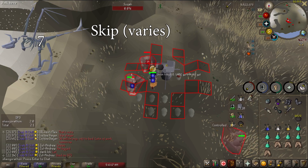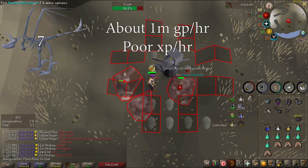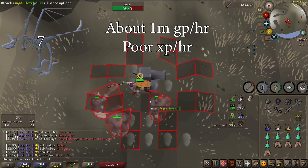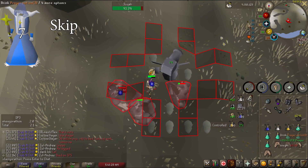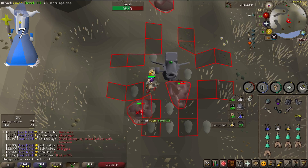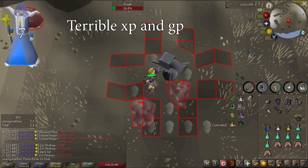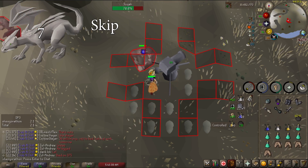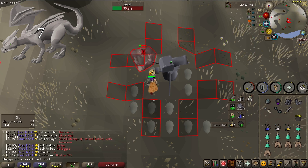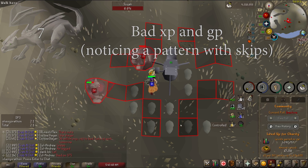Skeletal Wyverns are a skip for me, but with a dragon hunter crossbow they are decent money. They can easily be safe-spotted and provide over 1m GP an hour, but provide terrible Slayer XP an hour. Spiritual Creatures are another skip — they can only be fought in the God Wars Dungeons, and are awful Slayer XP and terrible GP an hour, as the dragon boots drop is pretty rare. Steel Dragons are a skip as well. If you have a lance and Karamja Elite diary, the steel bars are noted each kill in Brimhaven Dungeon and you kill them fairly quickly, but they are still terrible XP an hour and relatively bad GP an hour.